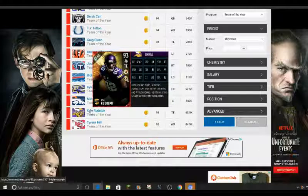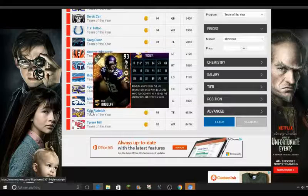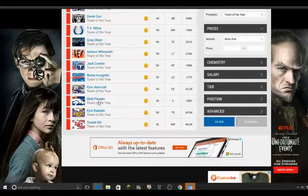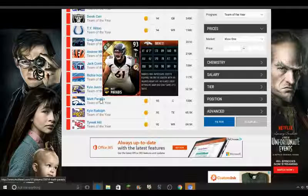Next we've got Kyle Rudolph, one of my favorites. I had his captain card — they had the Captain promo they did last year in Madden. His 90 overall Kyle Rudolph was one of my favorites. Not looking too shabby: 84 speed, 91 release, 91 catch — just a big body kind of guy, so that's kind of cool to have.